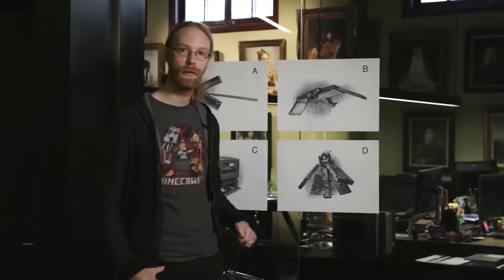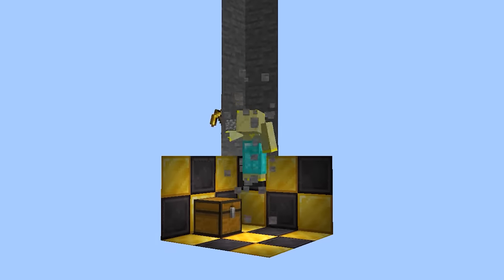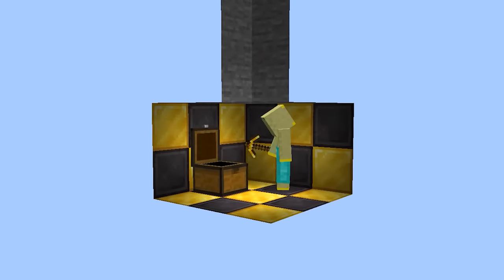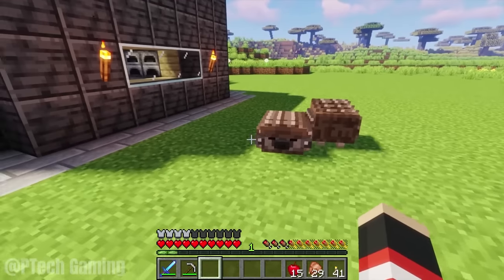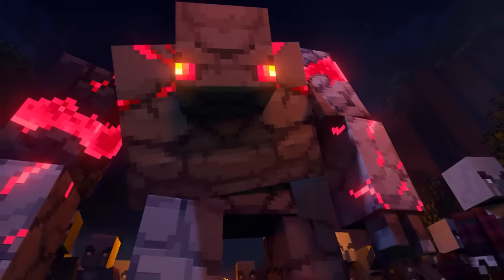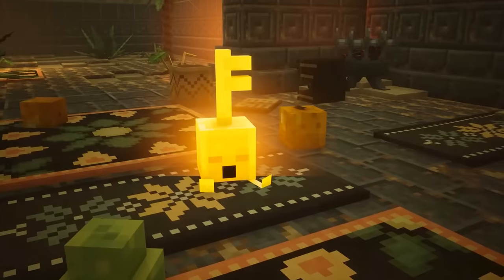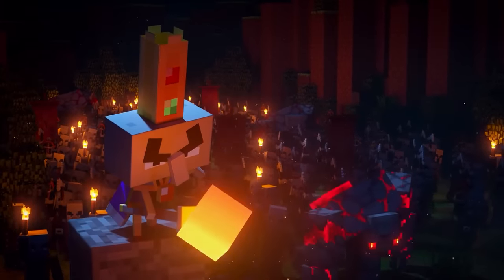Number 30. The first ever mob vote revealed a mysterious creature called the wildfire, and someone found the texture files of this mob hidden in Minecraft Dungeons. The wildfire belongs on a long list of mobs that Mojang refused to add into the main game — mobs like the penguin, the hedgehog, the raven, the enchanter, and the redstone golem. In total there are over 100 interesting and original mobs, so let's hope that some of them will be added into Minecraft.